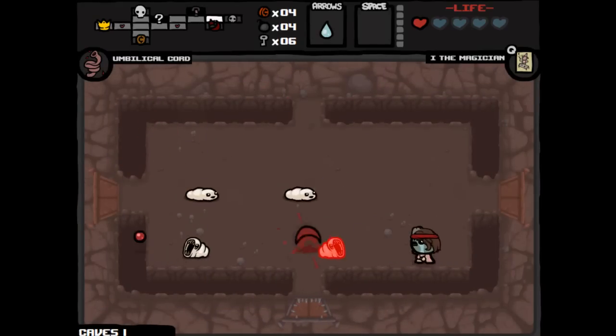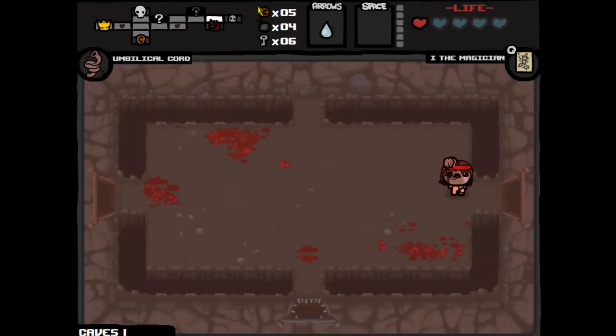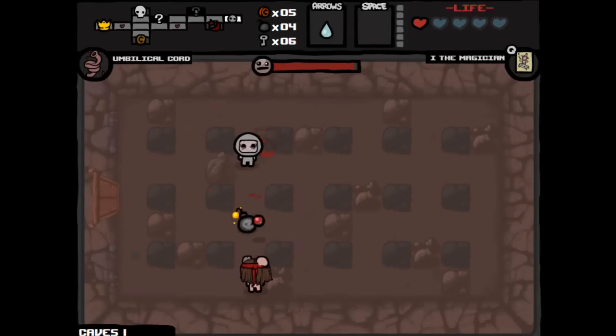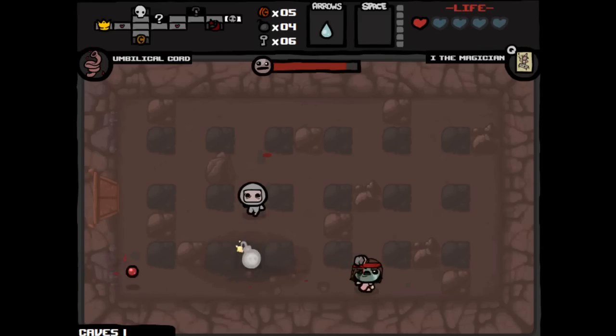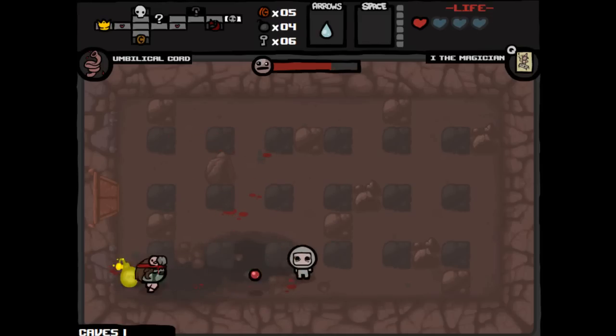These guys usually don't spawn until later on, but whatever — fine. We have so much damage it doesn't really matter. The Miner's Hat is telling us that there is a mini-boss — sin. We got Wrath. This guy plays like Bomberman, which is really kind of funny. He shoots bombs at you, but usually you can just shoot them back at him with your tears and they'll blow him up. That's normally the best strategy — hit his bombs back at him.